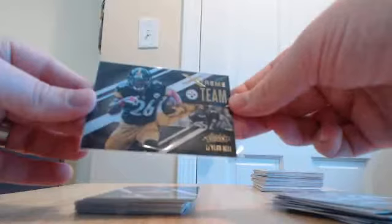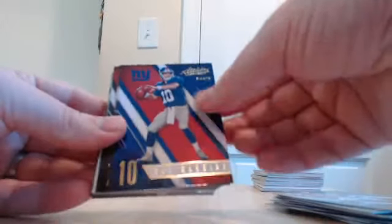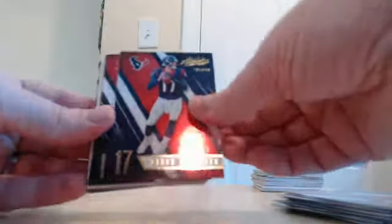Really sharp base in this product — probably some of the best base cards I've seen. Dummy card. We have a rookie — oh nice, Derrick Henry rookie roundup for the Titans. We have an extreme team insert, Le'Veon Bell for the Steelers.